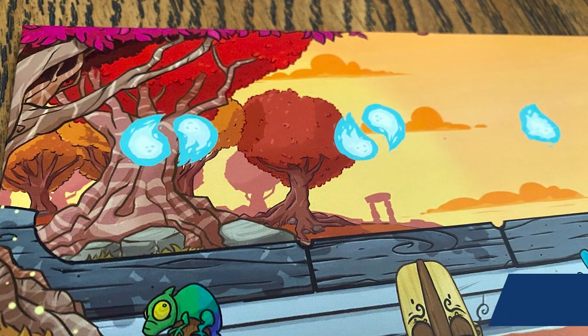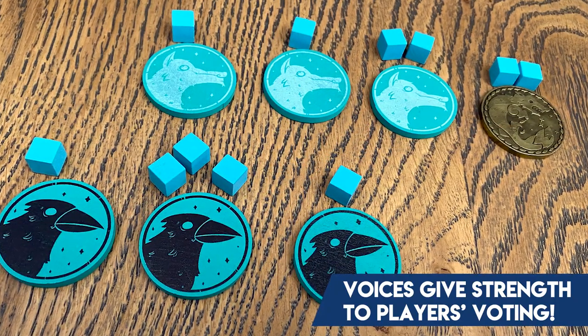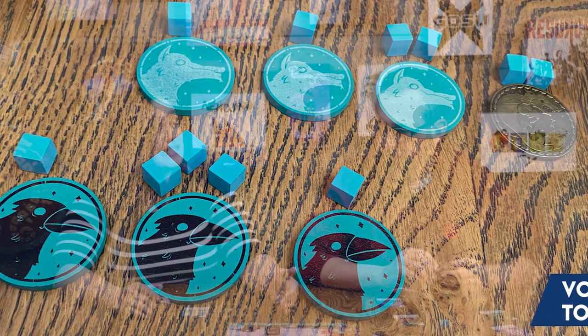After all the passengers are placed, you're going to do a vote. Once all players have put passengers in the boats, everyone takes their coin — I have the master coin, everyone else has a normal coin — put it in your hand, everyone reveals their vote, and the winning vote sends the boat to the afterlife. It's not just how many people voted for it, it's using those voices. The spot you took on the board can really make a difference. If you took just one voice because the gift was really good, your vote doesn't mean as much compared to the person with three voices. Even if it's tied, it comes down to the master coin — whoever has the master coin breaks the tie.